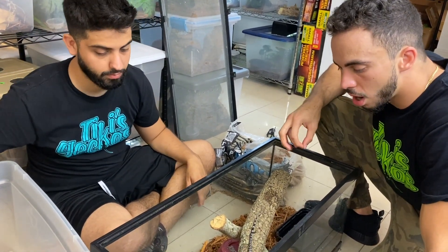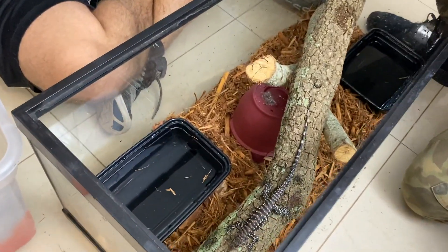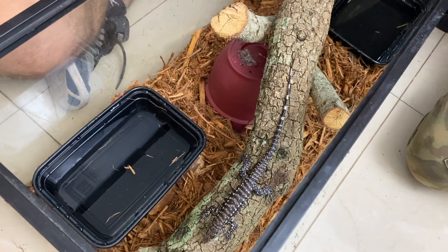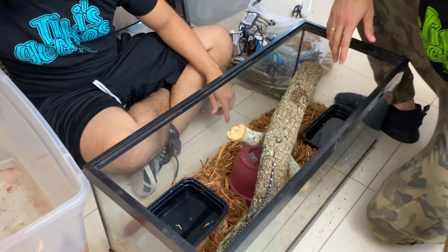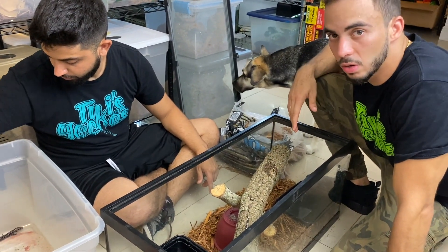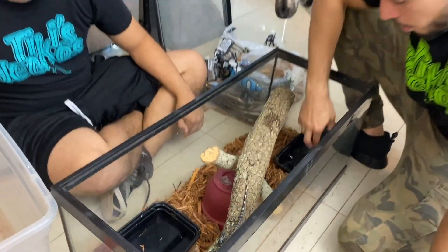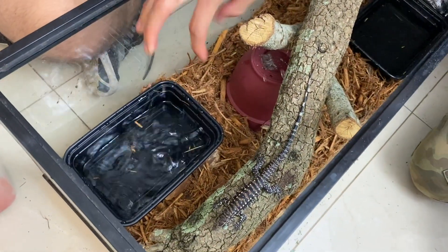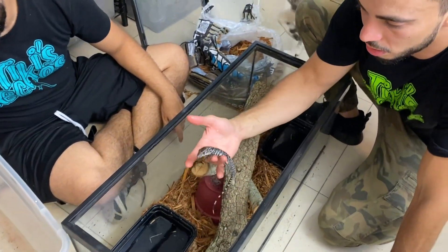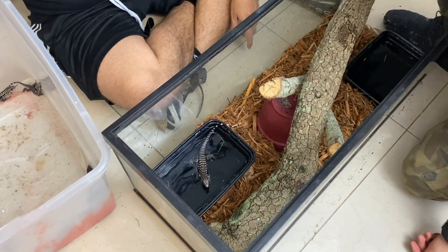Mostly cockroaches, crickets, and worms — that's what's going to get them growing the best. You could also do some turkey, dog food, or cat food, but the main thing is baby insects and crickets at this size. They can eat adult crickets at this stage. For water, we provided two water bowls — just make sure it's not too deep so they don't drown, especially the little runts.